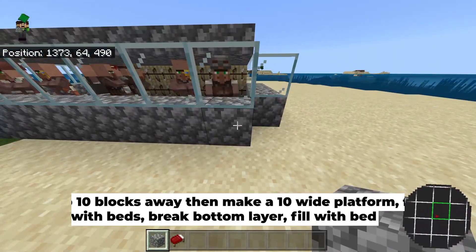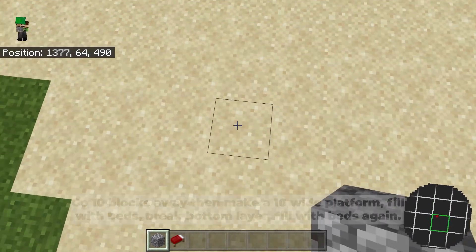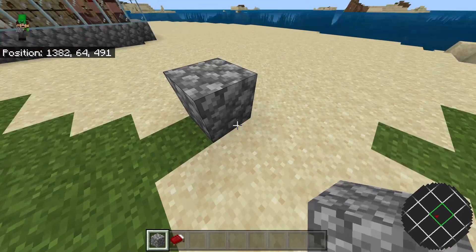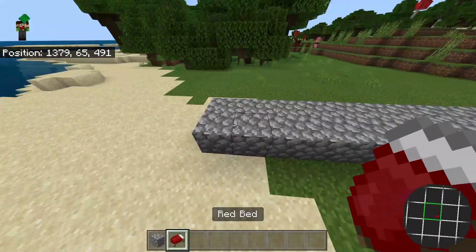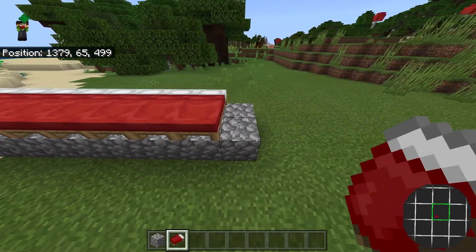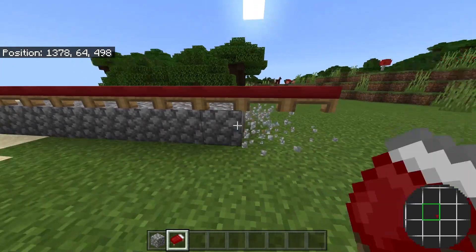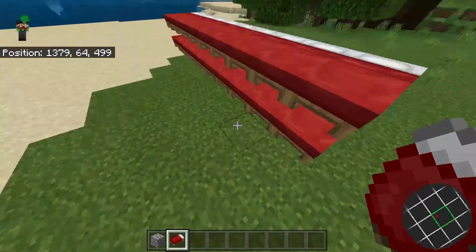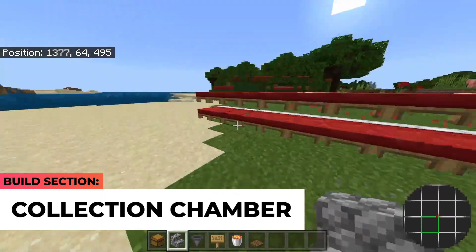Come to this side of your farm with the glass, go to any of the corners and go out by 10 blocks. On the 10th block, place in a solid block, then go out by one and make this 10 blocks long as well. Place in 10 beds on top of each block. Once done, break these bottom blocks and place in another layer of 10 beds — make sure you use 20 beds in total.